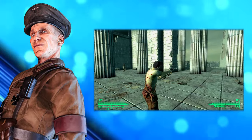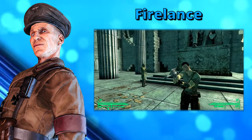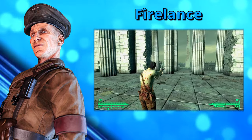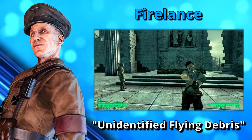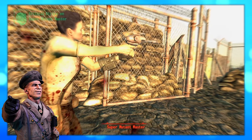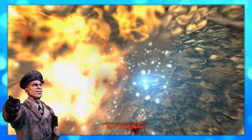Now it's time to talk about another energy weapon — the Fire Lens. This unique version of the Alien Blaster can be found at a random encounter known as the Unidentified Flying Debris. Unfortunately, this encounter can happen in various areas around the Capital Wasteland. Being a good doctor, I will show you some areas where you can find this encounter.